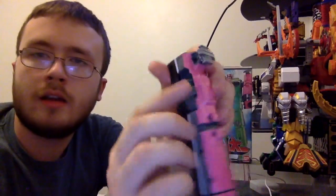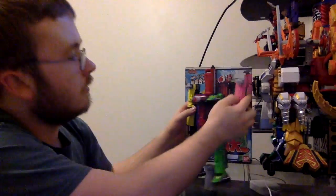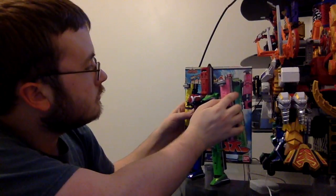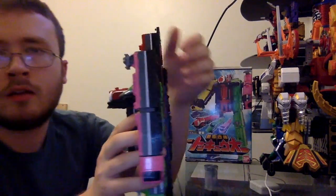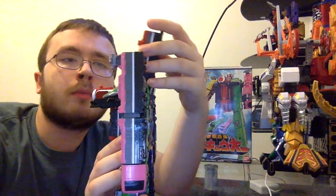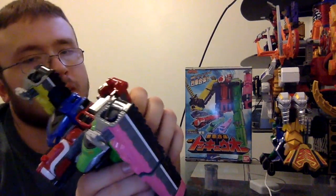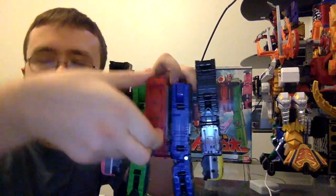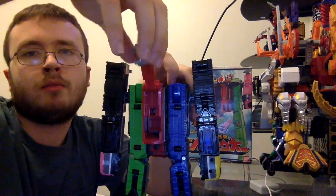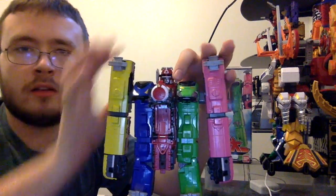Just like Yellow Ressha — click and pull up, turn it the right way, and put it in here. Now this is where we pull this back, but it's actually on clips, so you've got to pull and bring it back. Pull the head out, open the doors, and there you go — you've got ToQ-Oh!